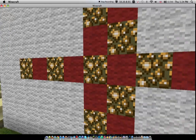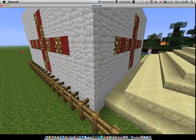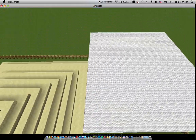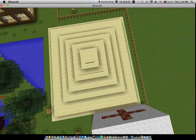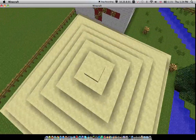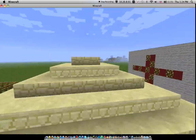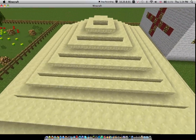This is my England flag cube. This is a pyramid that I decided to make because I like pyramids and I like the texture of sand.